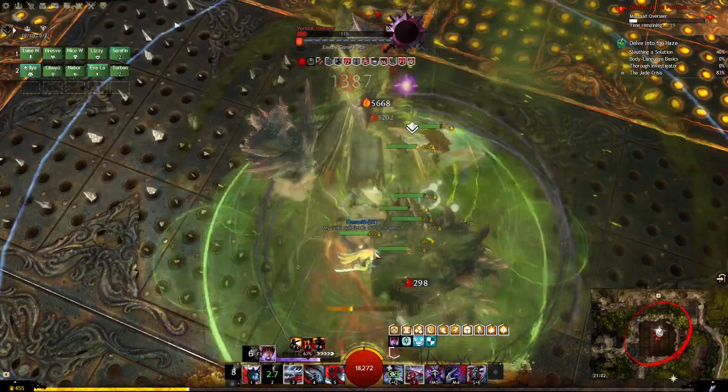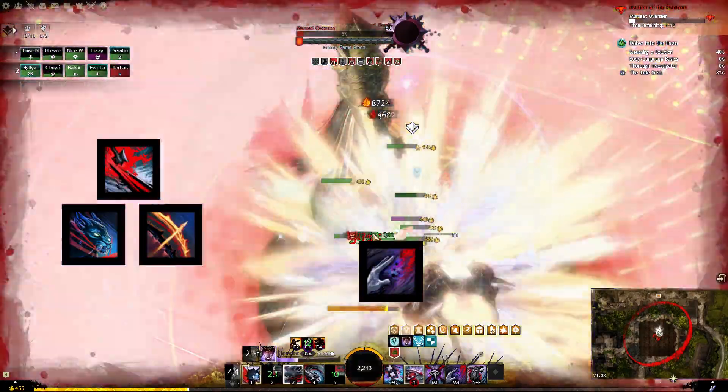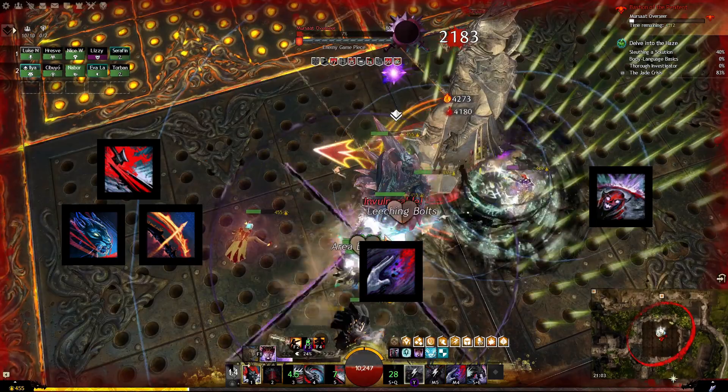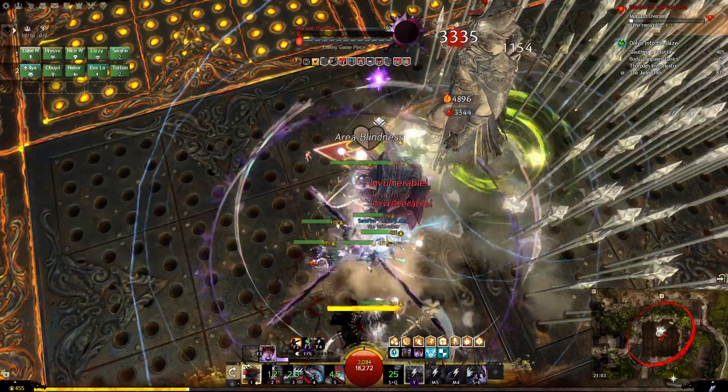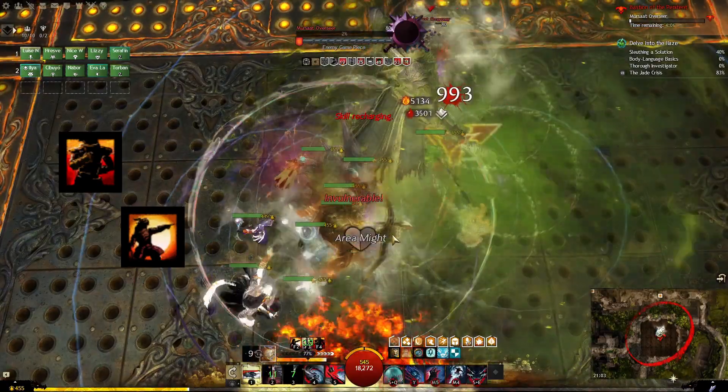Your utility is similarly a bit meh. You've got good CC and a boon strip, and Mallyx does have a pull, but the range is really short. You can kinda help out with boons, but without boon duration you're not doing a ton.